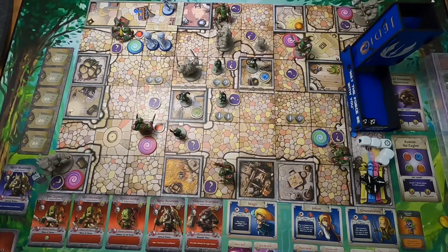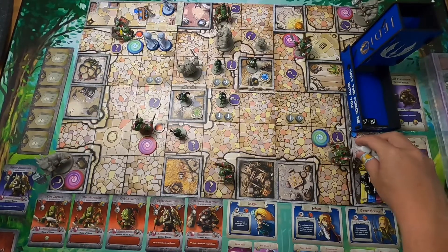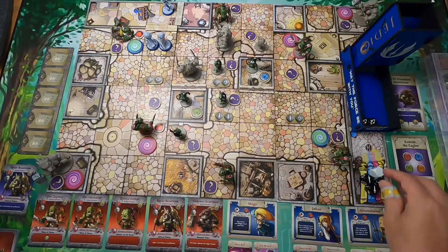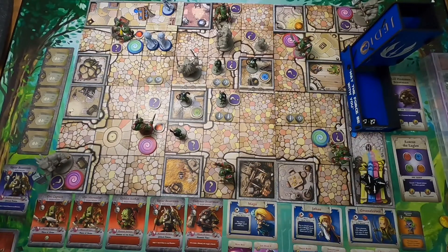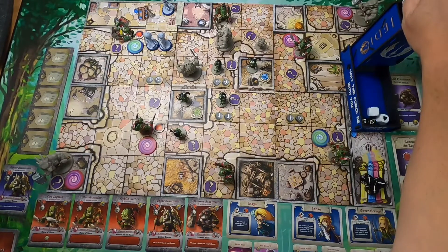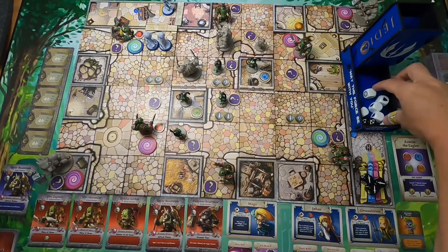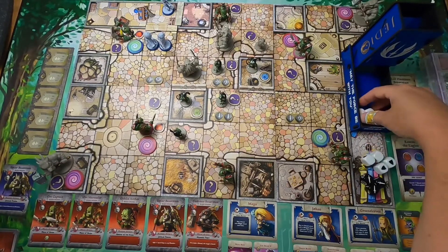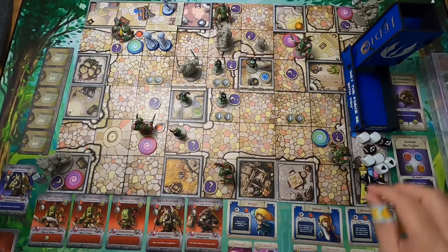We rolled for the Spear Beastman — he's ranged so misses become hits — and there are two hits, so he's hitting Johan for two. Johan has trusty blade giving him an extra die, rolling for three base, plus trusty blade for four, Captain's Blade for five, and armor for seven total defense dice. And there are my two blocks — that's all I needed. I defended that attack.